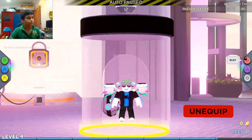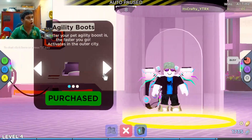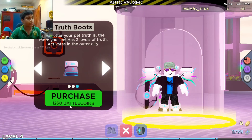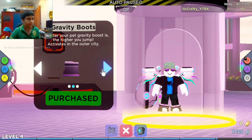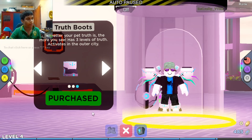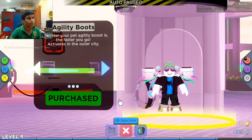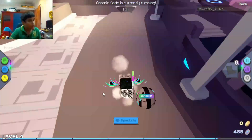Next you need all of the boots — the agility boots, the gravity boots, and the earth boots. You can just purchase those right here. Once you've got all of the boots, you can move on to boosting the process.